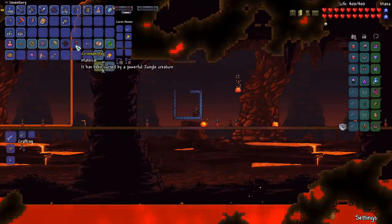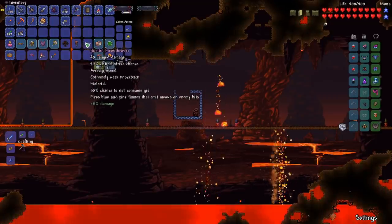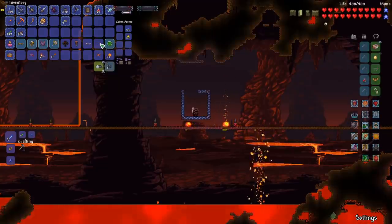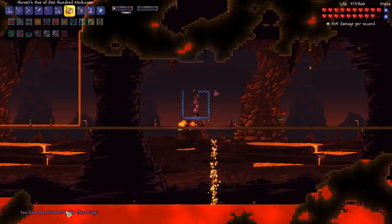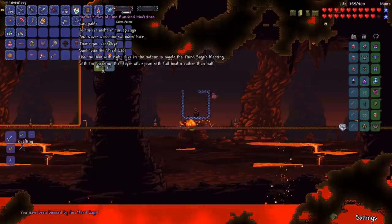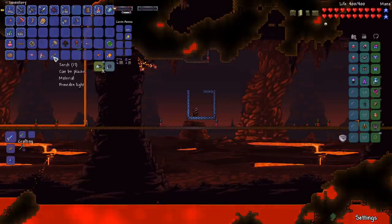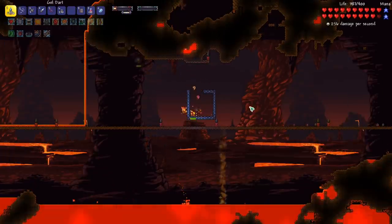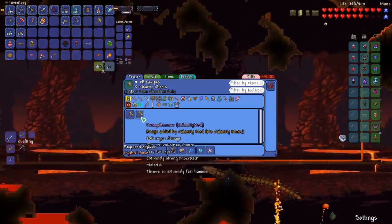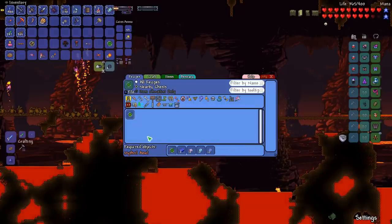From the boss we got the Crimson Key, which we can use in the Crimson Island to get our Vampire Knives later on. We have the Meowthrower — that's pretty cool, it sounds like the Meowmere. And then we have the Box of 100 Medicines: right-clicking when it's in your hotbar means whenever I die and respawn I'll have full health. We also have the Demon Heart, which is amazing — it adds an extra accessory slot so we'll use that for sure. We can put on some other accessories, maybe Luxor's Gift. We also have the Pwnhammer, the Charm of Luck which makes us get better reforges, and both can upgrade later on.